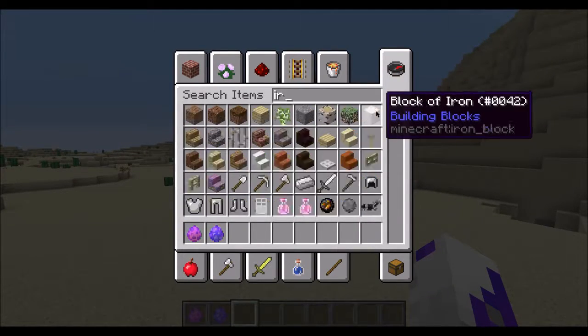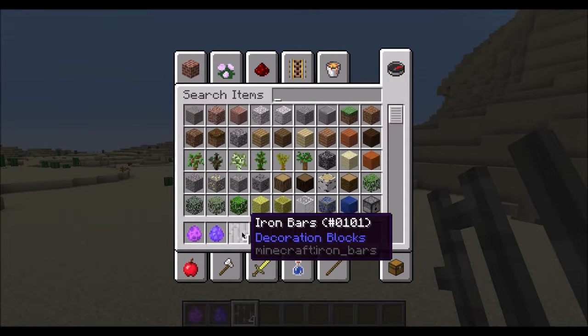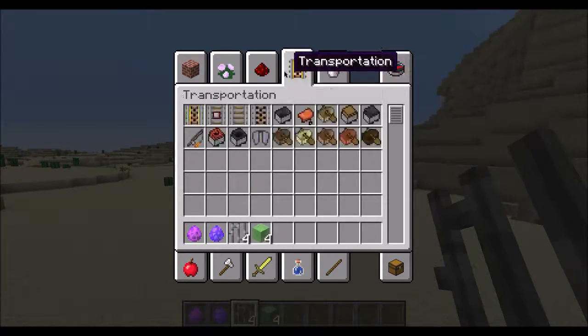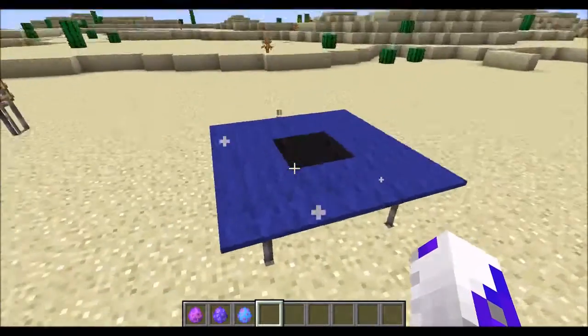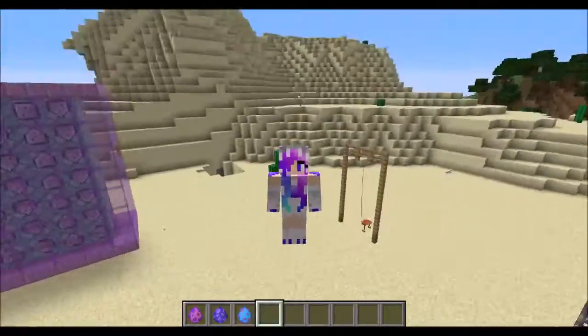The last playground item is a trampoline, which needs 4 slime blocks and 4 iron bars. Iron bars: 1, 2, 3, 4 and then 4 slime blocks. Let's make that trampoline! Here we have the trampoline, and if you go in the middle you can bounce on it — you actually bounce pretty hard. That's awesome!